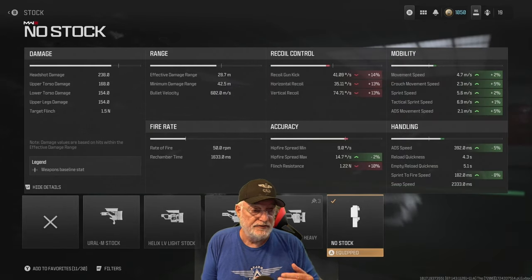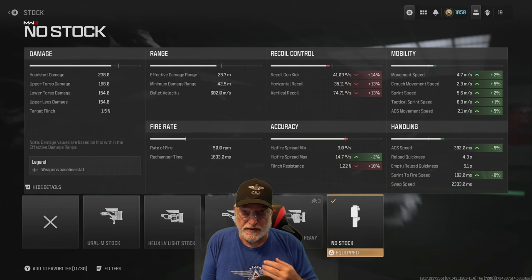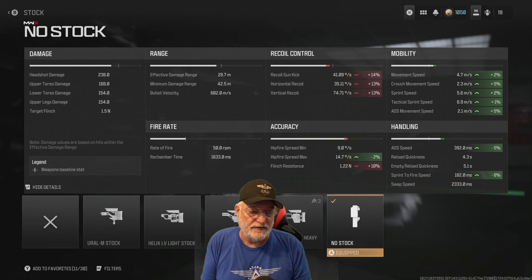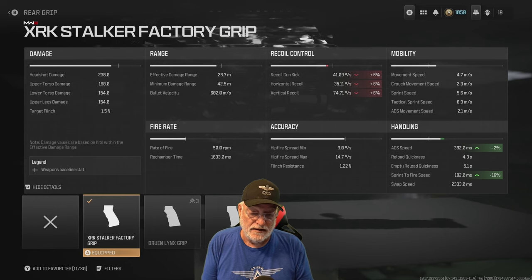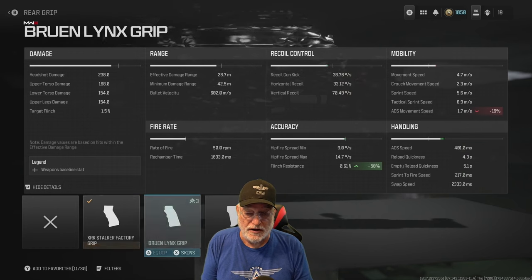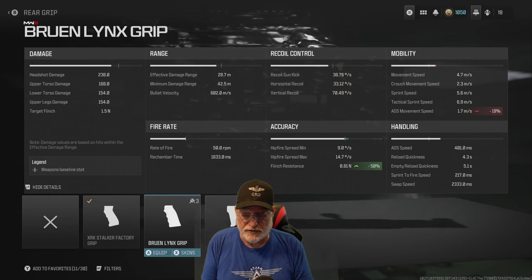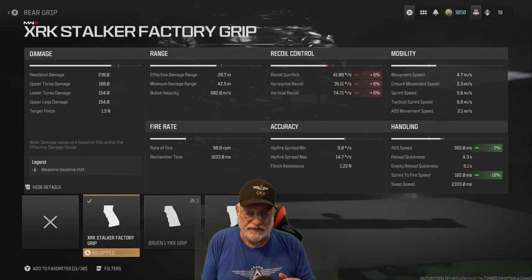No stock — both builds have no stock. There are very small differences between what I consider the two best builds in terms of attachments, and most of these attachments are also agreed upon by the group of Air Crew Lounge Only members who play the private snipers XRK only games. The XRK Stalker Factory Grip improves handling. I don't really care about recoil — it's one shot at a time and I'm going to aim between shots. There's also the FT Match Grip that a lot of people like because of sprint to fire speed, ADS movement speed, and crouch movement speed. The advantage of the Stalker Factory Grip is the sprint to fire speed, and that's important on small maps.